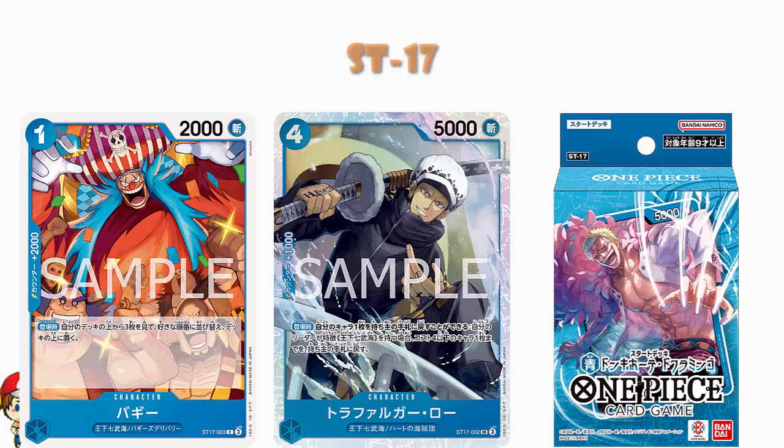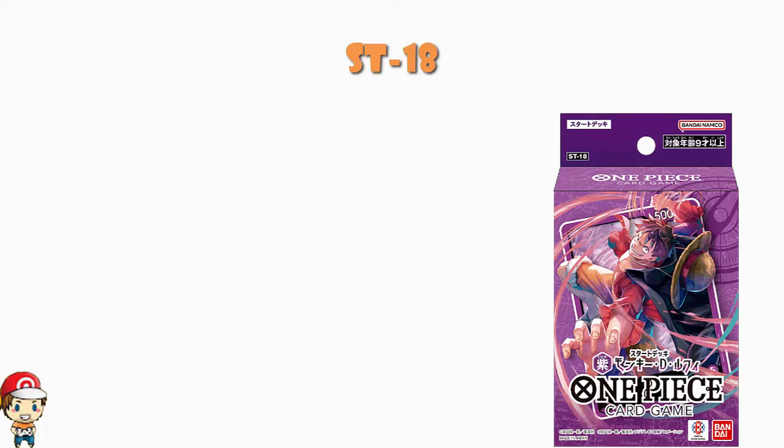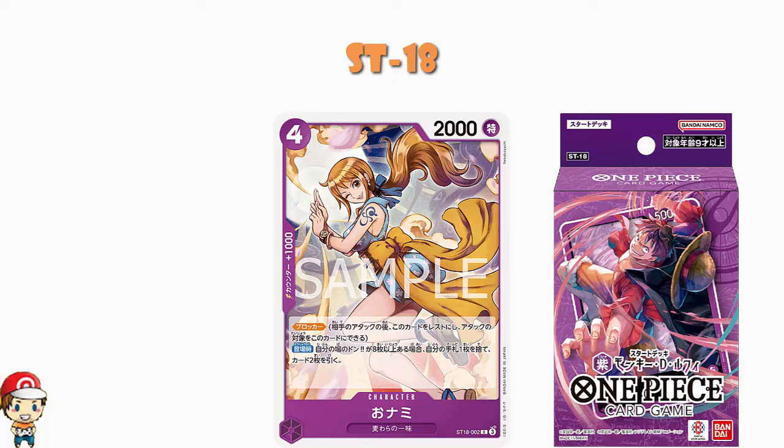Moving into Starter Deck 18 — that is your Luffy Starter Deck, that purple Luffy that gets to be printed every five minutes. We've got ourselves a new Nami: 4 cost, 2,000 power, counter plus 1,000 blocker. On play, if you have 8 or more Don, trash a card from your hand and draw 2. Well, if I've got zero cards in my hand and 8 or more Don, can I draw 2 cards? Yes, you can. It would be easy to read this as: you have to discard, and if you can't discard, you can't draw. But here it's a case of: trash 1 — oh, I can't trash 1 — but you still get to draw 2. Because they are one after another; they are not dependent on each other. Which is pretty important.